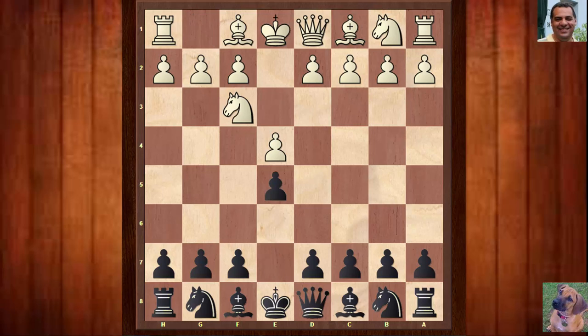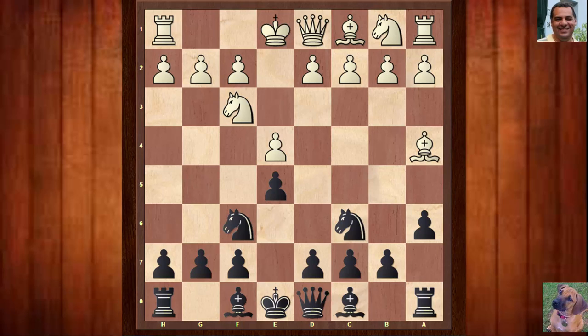So e4 from Smyslov, e5, Nf3, Nc6. We have a classic Ruy Lopez, a6, Ba4, Nf6, and now White plays d3, which does actually threaten Bxc6 and Nxe5 — the e-pawn is being protected here. Black can choose between Bc5 or protecting the e-pawn with d6; those are two very common moves. Also b5 is actually possible here just to kick the bishop first. But d6 is chosen.